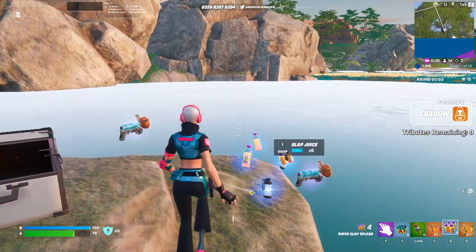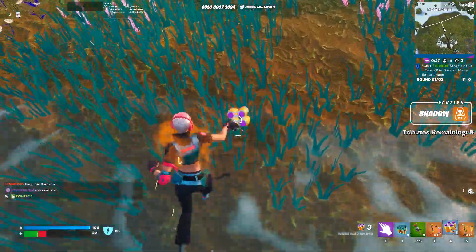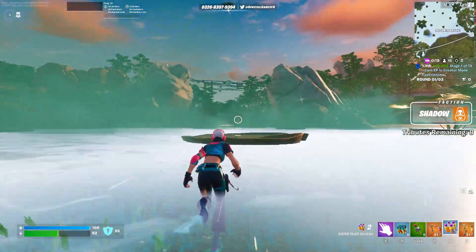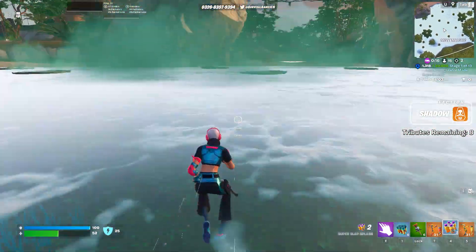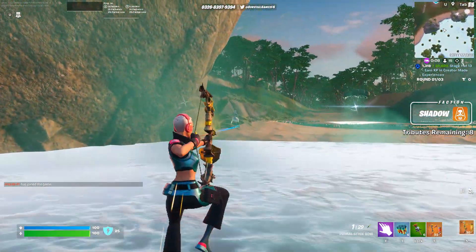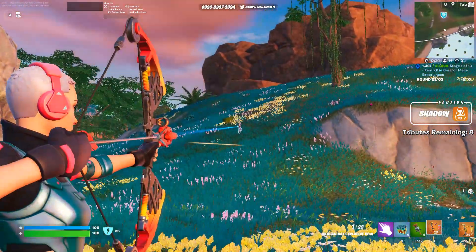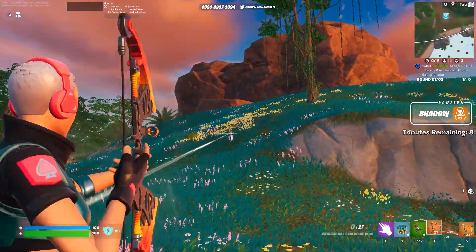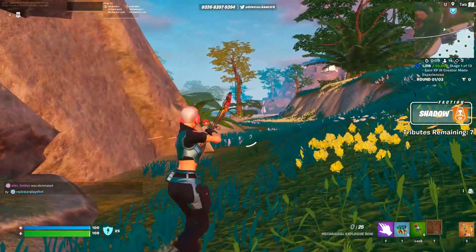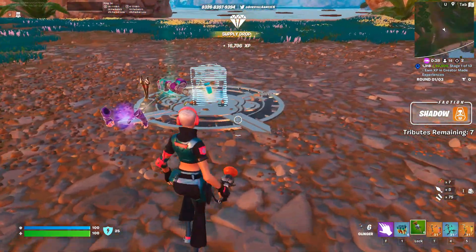Supply Drops are in. I'm just gonna swim out as quick as I can. Yeah, so you see in the distance there? We have someone else here — we got a friend, but not for long. Standing still in this is so risky. But as you see, we got this Supply Drop: Grappler Bow, Slurp Juices — taking tons of those, obviously.